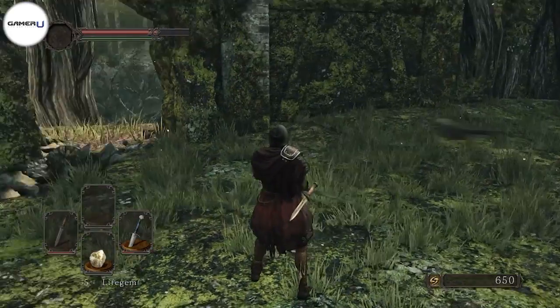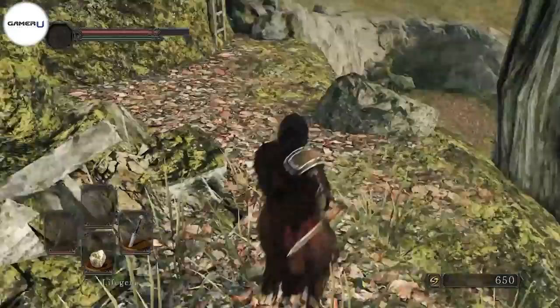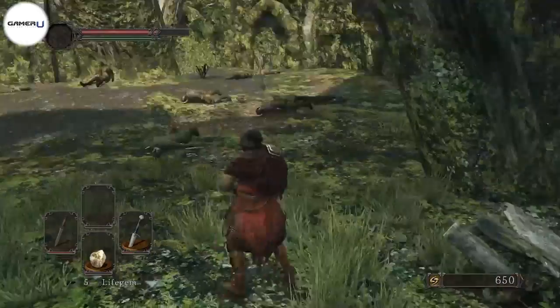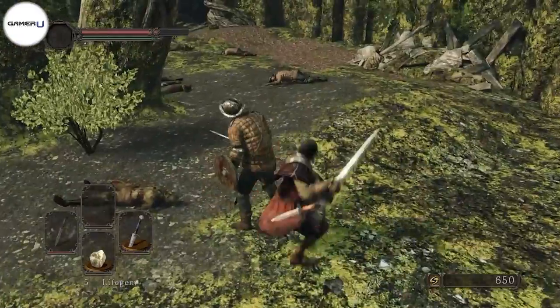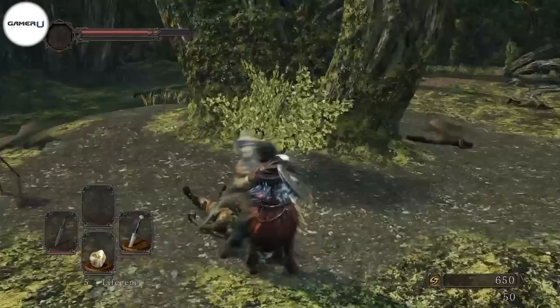In Dark Souls 2, Scholar of the First Sin, you are constantly fighting enemies and collecting loot as you progress through the game. Fighting tends to be hard and every trick you can use against your enemy is vital to your survival. If you find a certain enemy hard to kill, we advise using stealth to help you kill them. Attacking an enemy from behind deals extra damage and if the enemy is weak enough, it can also be an instant kill.